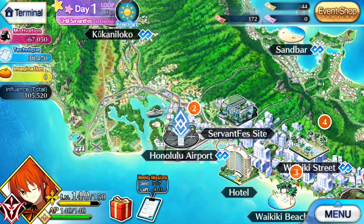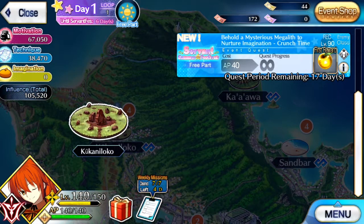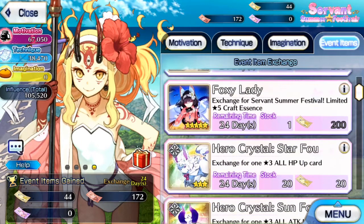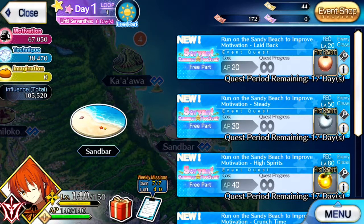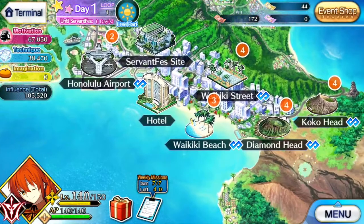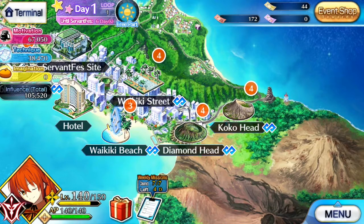Kukulano will drop both doujin imagination and gill bills, which you then use on Foxy Lady — the CE that specifically helps boost imagination, so that's why it's good to farm there. The Sandbar gives doujin motivation (red) and BB bills. And Wakiki Beach gives doujin technique (blue) and fluffy bills, as stated previously.